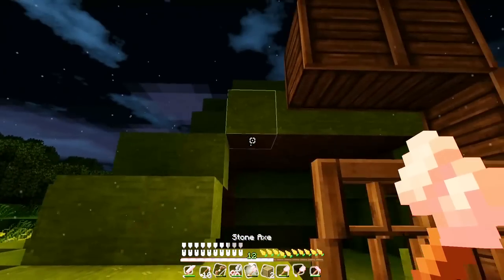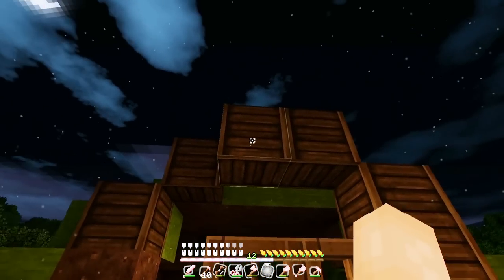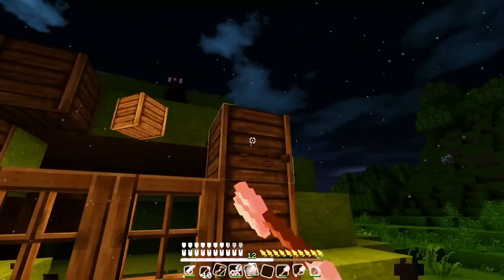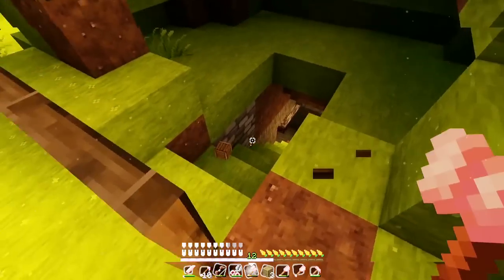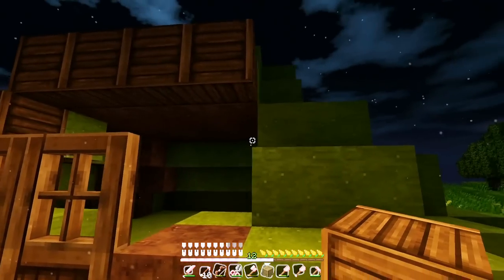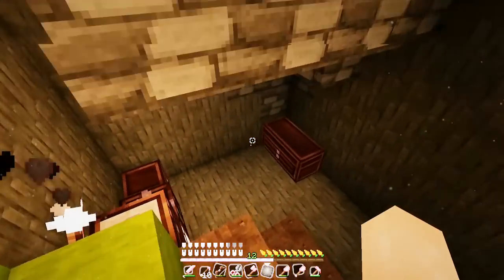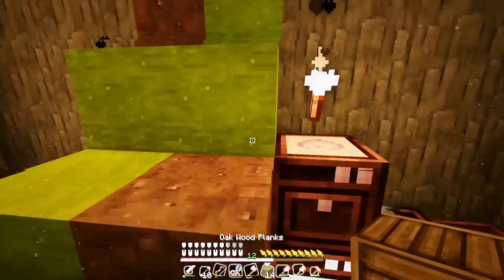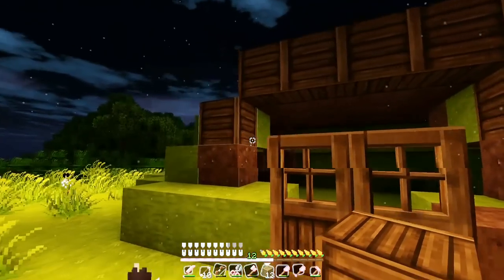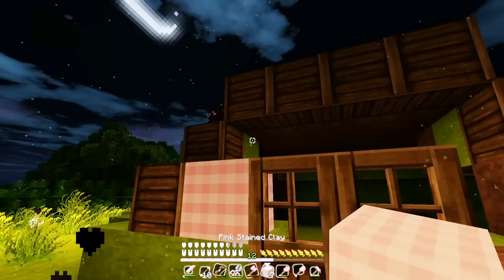I want to finish the outside of my house. It's probably not a good idea to do this at night because you guys probably can't see that well and there's mobs around, but I'm kind of excited and I want to get this done as quick as possible. So I'm going to place the wood right around here and place the clay on the inside. Let me get some more oak wood planks and let's add these here.